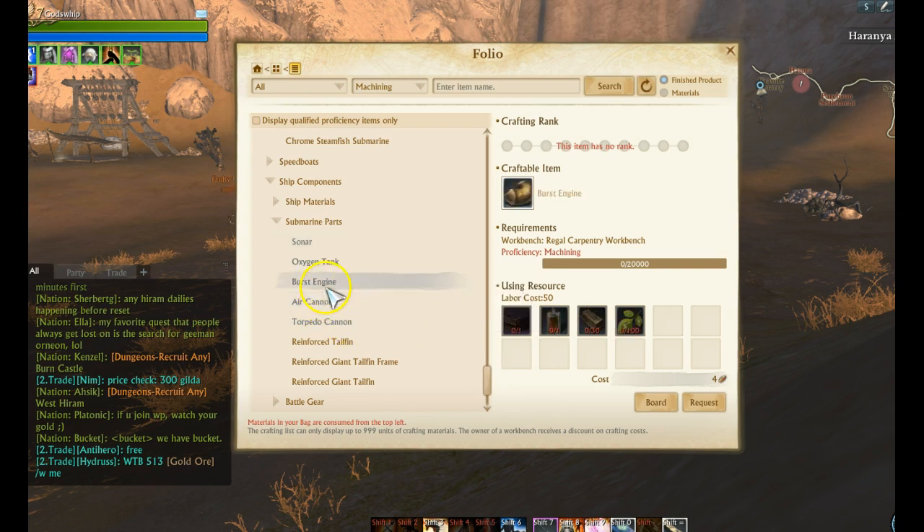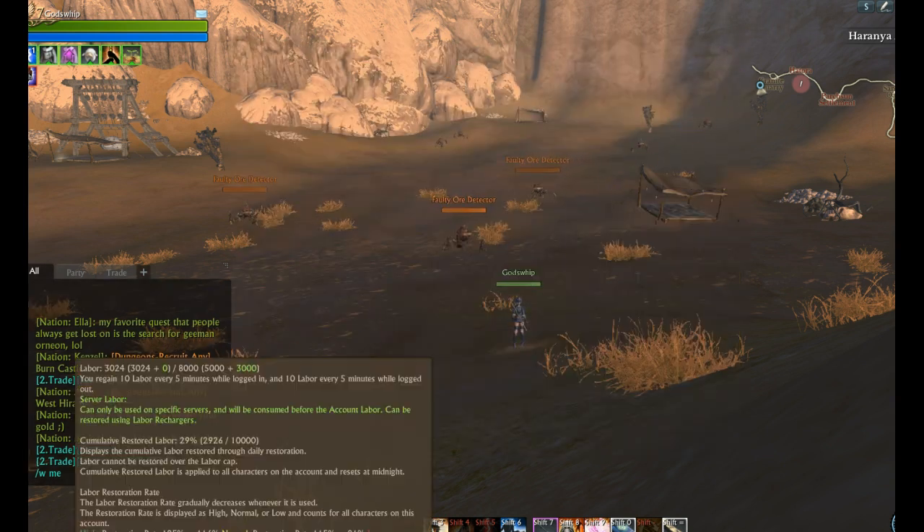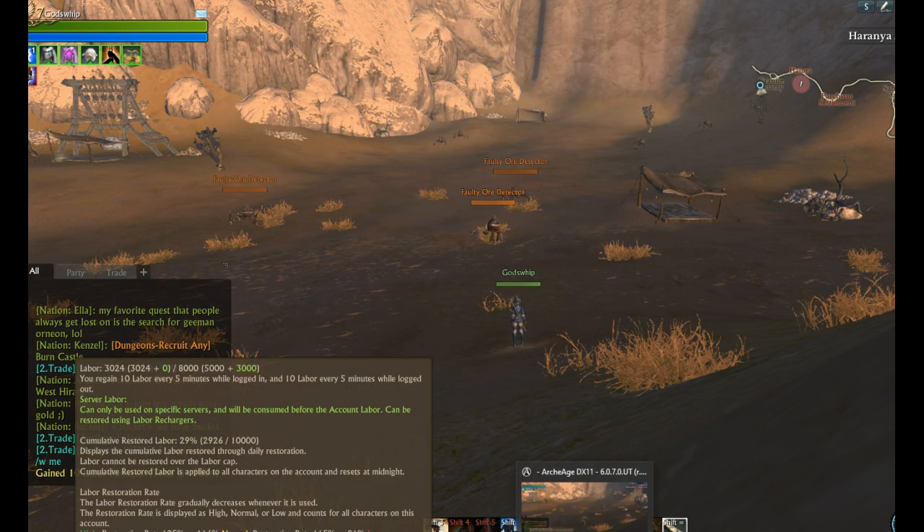Overall you're looking at probably close to another 1,500 gold to equip your submarine once you've purchased it, so right now you're looking at about 6,500 gold for the submarine. But that's not everything — you actually still need a merchant ship, or a lot of players.